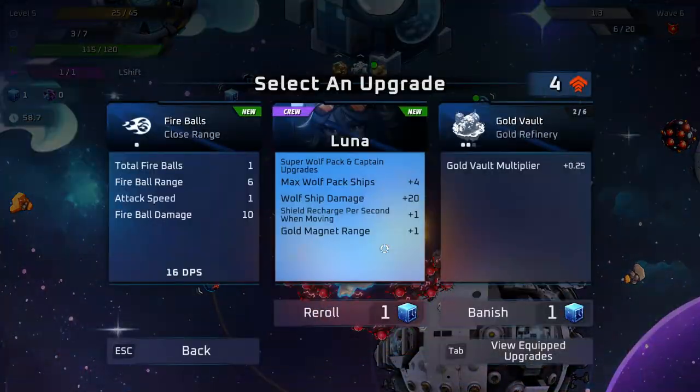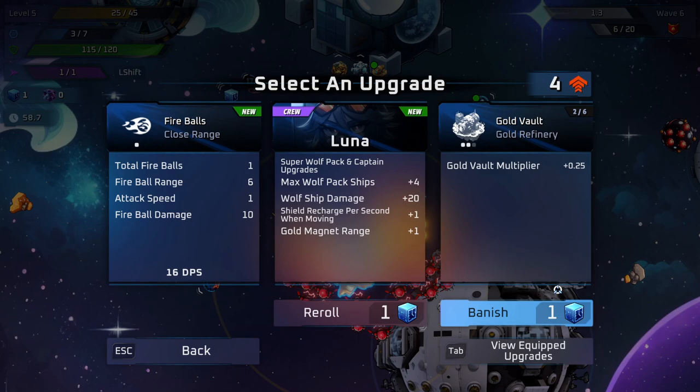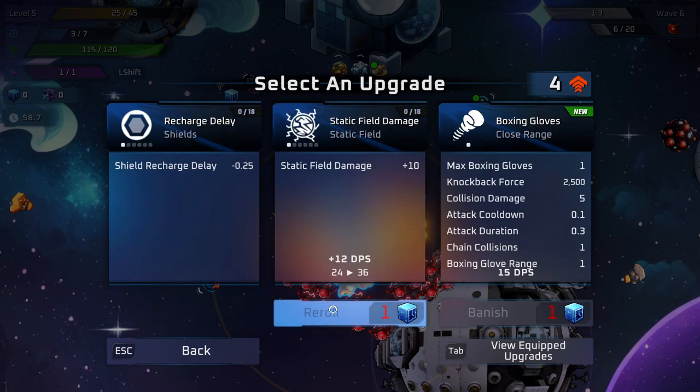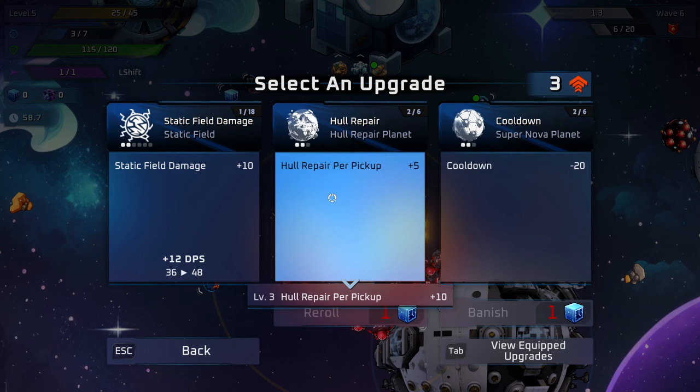Let's actually do that. So here we go, here's the upgrades. Once we collect enough gold, we can select an upgrade — similar to how we've seen in other Vampire Survivors games. And I believe we can re-roll. Let's re-roll and actually focus on our main weapon, the Static Field.